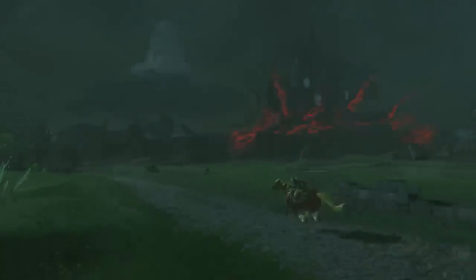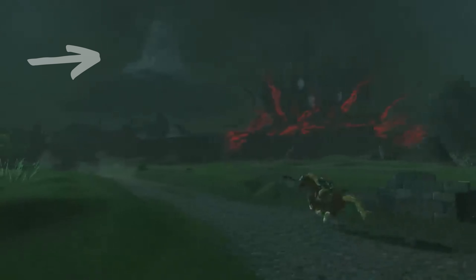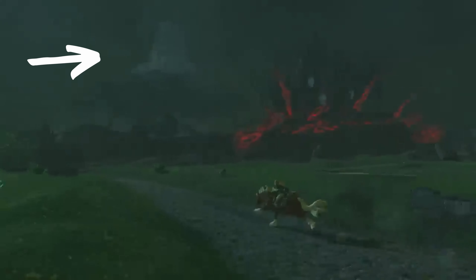Number 6. This shot of Link riding a horse isn't any horse — it's a pony. I wonder if we'll get this early game or late game. Number 5. In that same shot, we can also see another view of the same giant tornado.